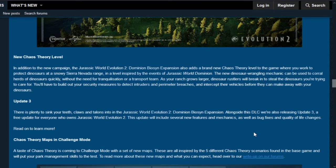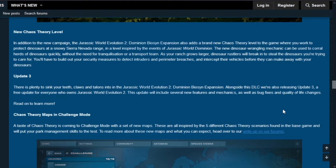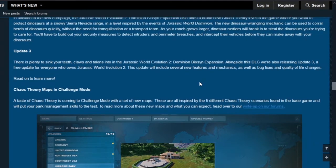Alongside the DLC, Frontier is also releasing Update 3, a free update for everyone who owns Jurassic World Evolution 2. This update includes several new features and mechanics as well as bug fixes and quality of life changes. One addition is new chaos theory maps in challenge mode, inspired by the five different chaos theory scenarios found in the base game, to test your park management skills.